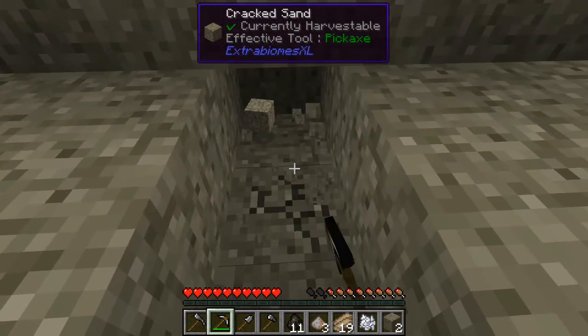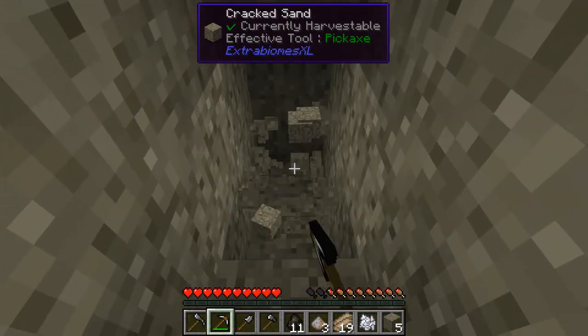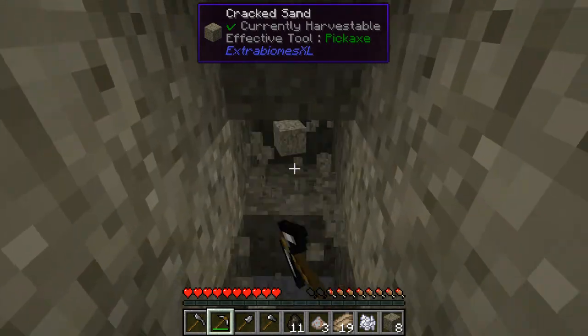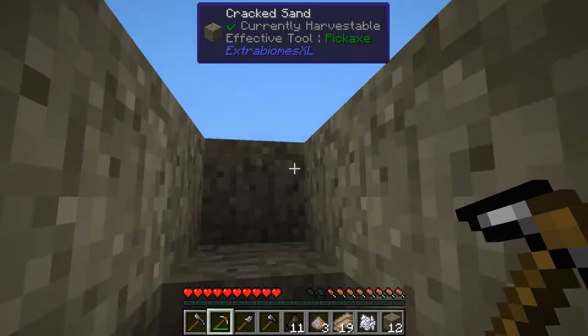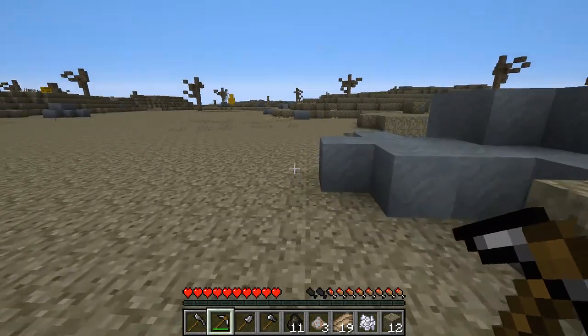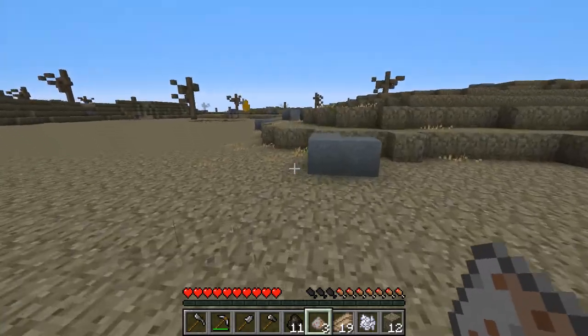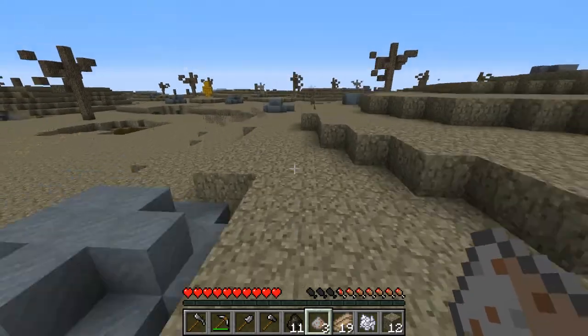We'll make ourselves a nice little hole first off, just enough that we can drop down into and feel reasonably safe come nightfall. We'll come back to that once the sun actually sets. Until then, we're going to go exploring.